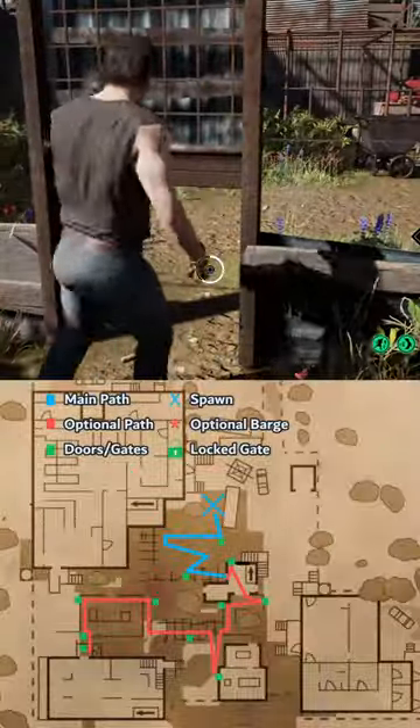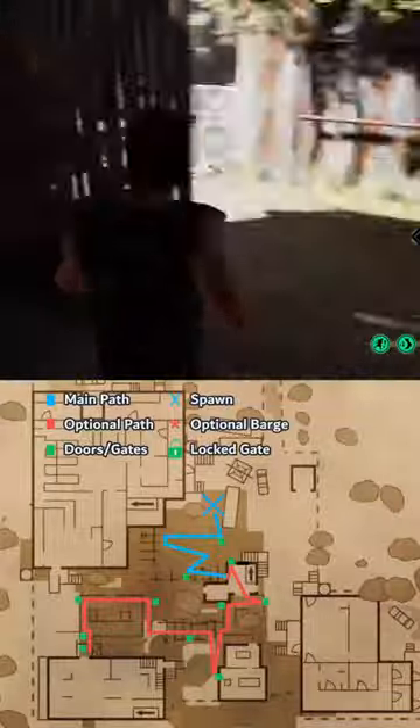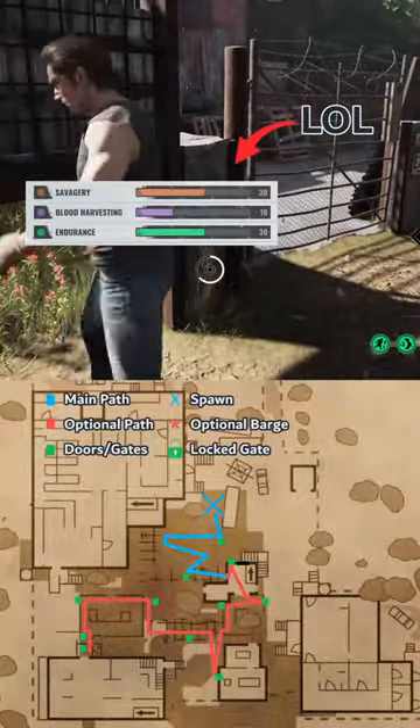Slaughterhouse has a path where the crawlspace is a kick to make the main area more hazardous. Also, notice how we never collect blood — with your low blood harvesting stat, it's not your priority.